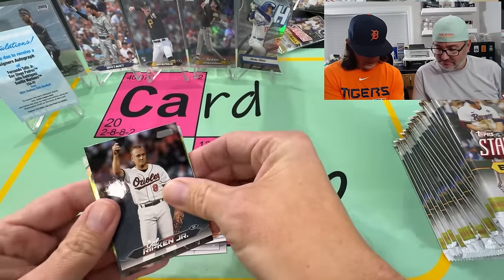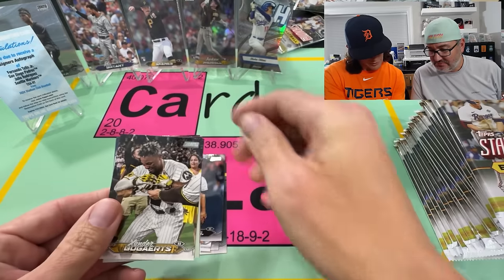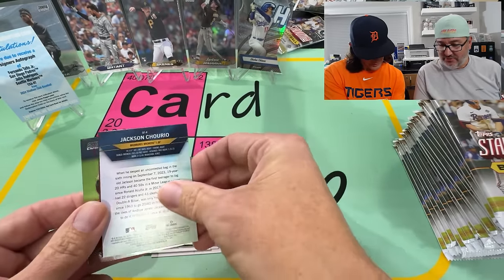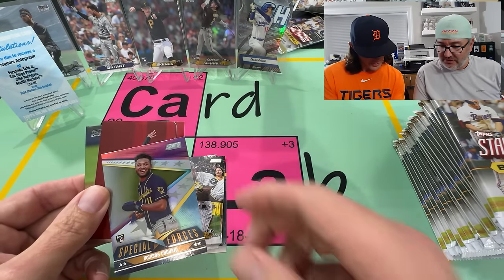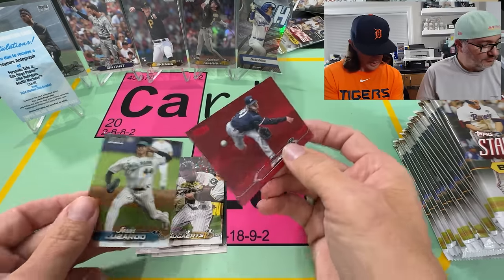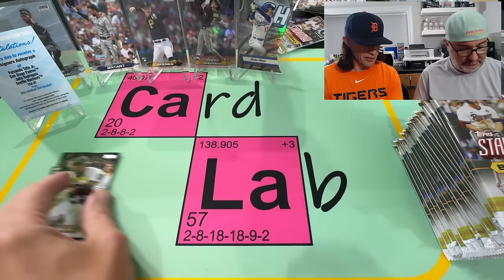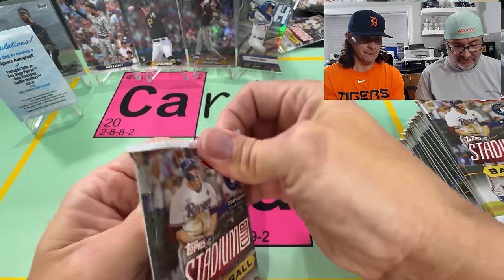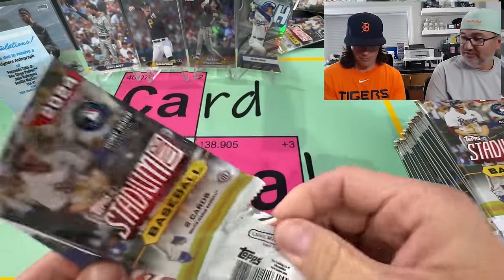Ripken — that wasn't like that in the other pack. Xander Bogaerts. It's so hard to tell which ones are image variations because they do the candid shots. Joe Ryan on the red and Lizardo on the Chrome. I like that there's a chrome card, one or two in each pack. A lot of these shots would be the variations in a normal set.